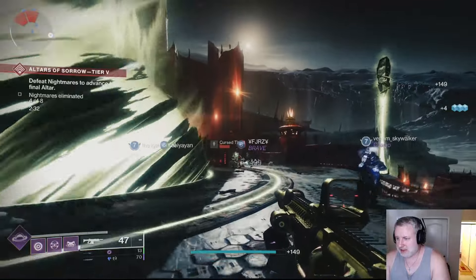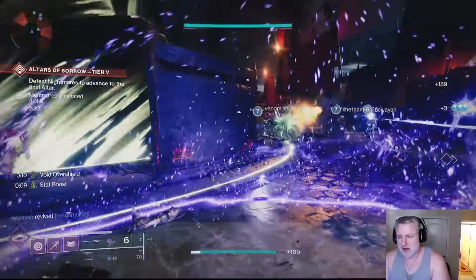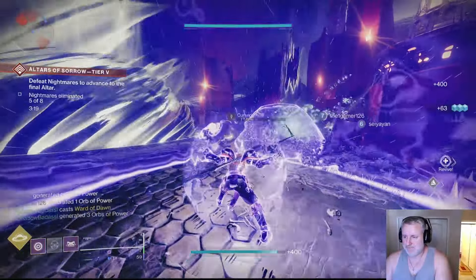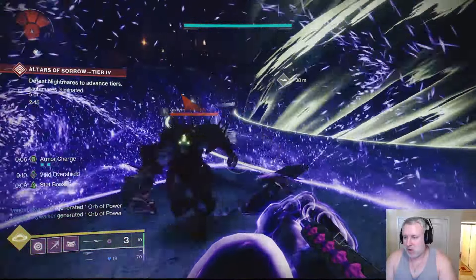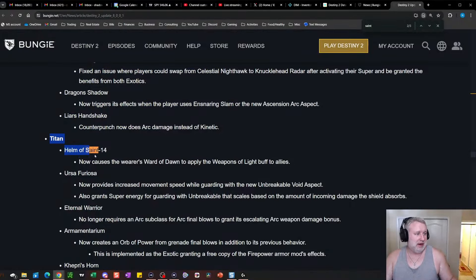Let's wrap this up with some basic damage testing. The base damage without Edge of Action bubble or Weapons of Light is 1,637. The Edge of Action mini bubble — also called the teardrop bubble — does 1,719 damage, which is an extra five percent. Using Helm of Saint-14 along with Ward of Dawn gives 2,047 damage, which is the 25% damage bonus. It's a bit of a bummer because you now need an exotic armor piece to get Weapons of Light, which is how it worked before The Final Shape.